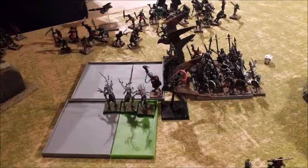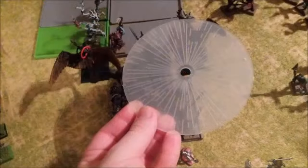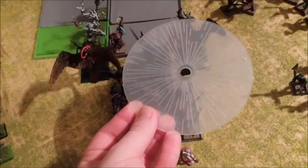For Vampire Counts turn 4, he makes the right choice and sends his skeleton warriors into the back of my Warhawk Riders. In the magic phase he throws a small level raise Invocation spell on his skeleton unit and rolls triple six — then rolls a 3, so he explodes and gets sucked into the void. Most of his skeleton unit dies and he takes a Warhawk Rider down as well.